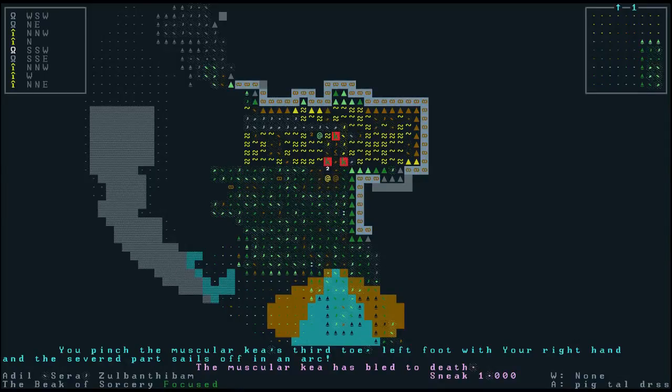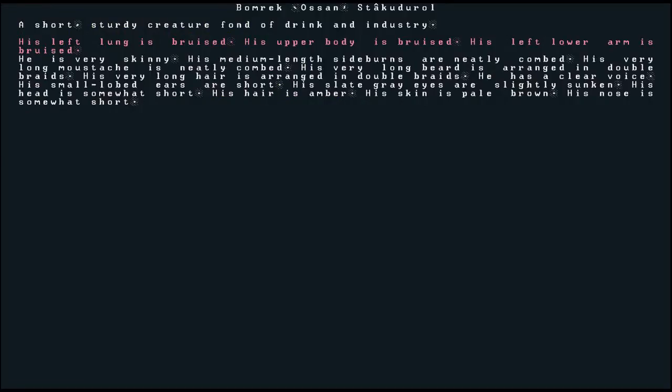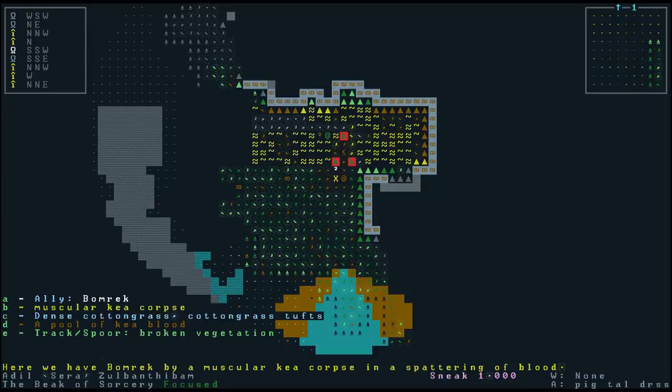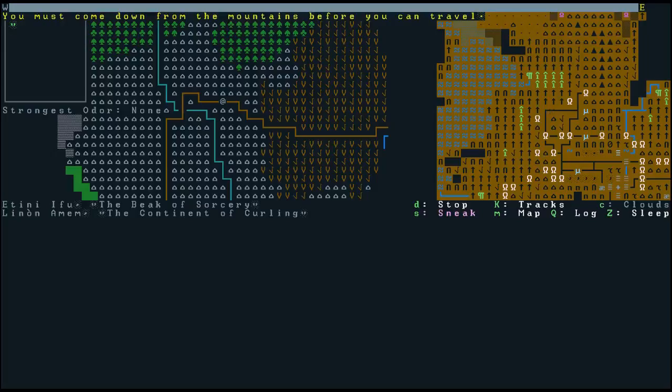Unfortunately Bomrik has taken some damage — his left lung is bruised, his left lower arm is bruised, and his upper body is bruised. What we really need to do is get Bomrik to a place where we can fast travel. Once we can fast travel, Bomrik will heal right away and he'll be good as new because he's just bruised. But before we can get into fast travel mode, he's going to be injured. We're almost out of the mountains — just follow this road and we should get there fairly quickly. As long as we don't run into more kias, I think we'll be completely fine.